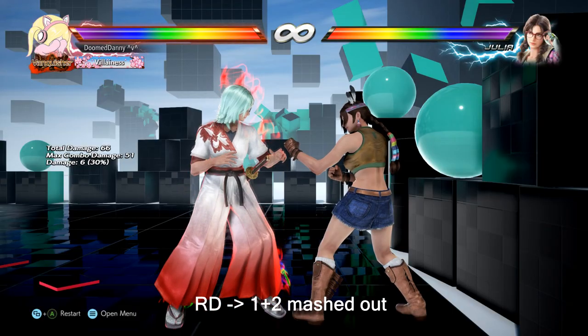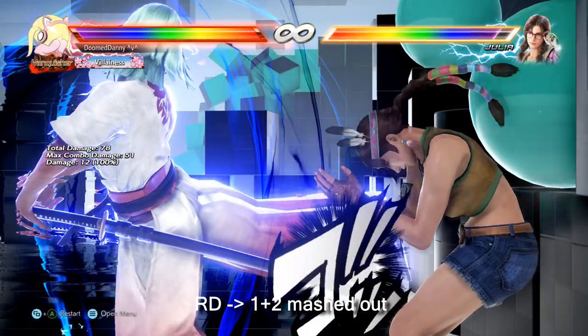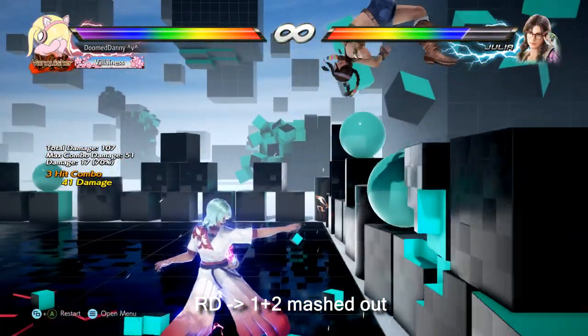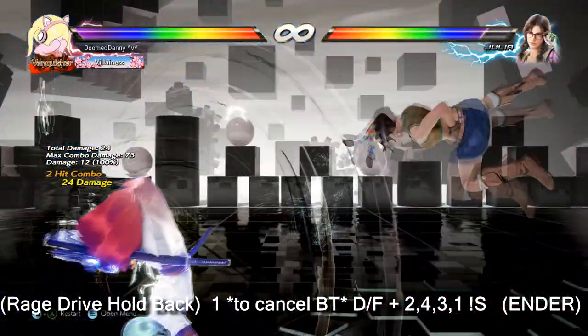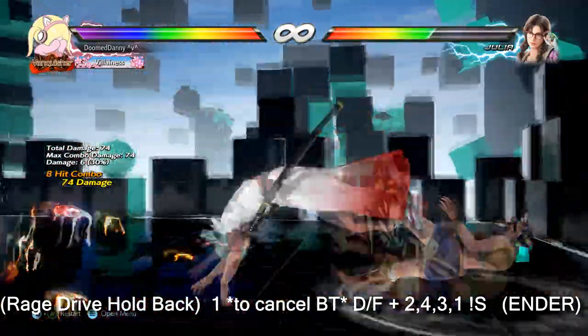Chloe's rage drive on hit has two options. First, you can mash 1+2 out for a single-hit combo that does 74 damage — best used if you hit the rage drive in an awkward situation or close to the wall. Keep note of your opponent's health bar; don't force the manual combo if you can just hit 1+2 to win the round. The rule of thumb: if it hits and your opponent is put in rage, 1+2 will always kill. Your second option is to do a manual combo by holding back as the rage drive hits for more damage and wall carry. The rage drive back turn cancel combo: rage drive, hold back, then hit 1 to cancel your back turn, down forward 2,2,4,3,1 screw, then your respective ender.